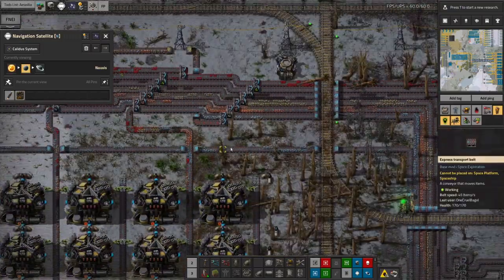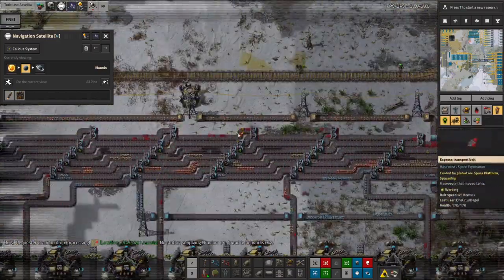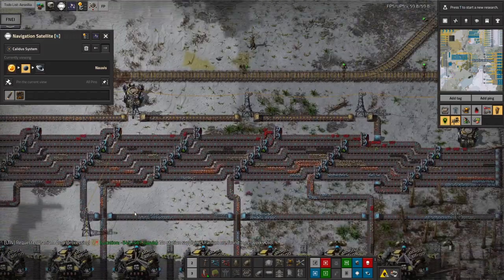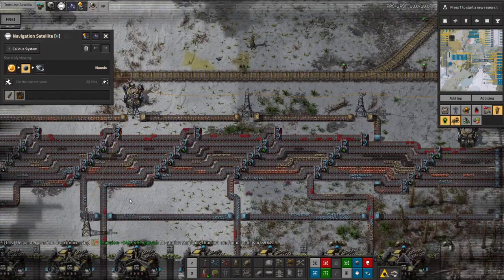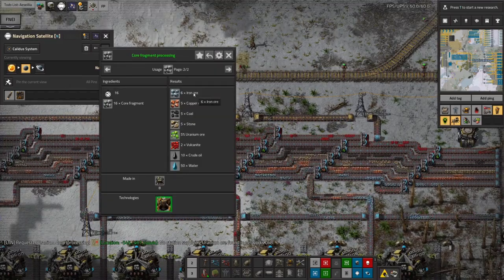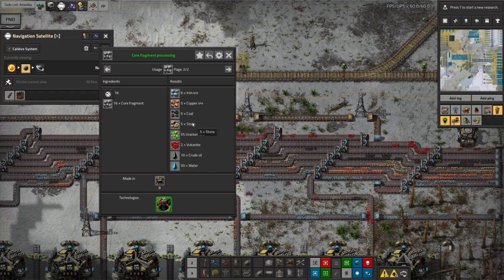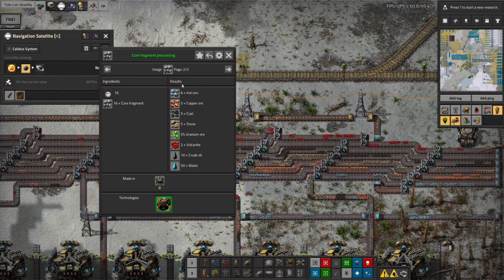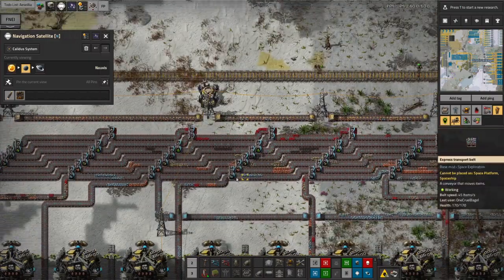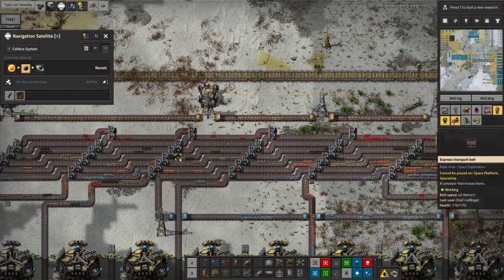I've put in a second belt to carry iron ore because when running flat out it produces enough iron that the first belt starts to back up. Iron gives the most output from core fragments, which is why it was the first to need doubling. Copper, coal, and stone are all quite similar amounts — about five versus six — so it won't be long before those need extra belts too.